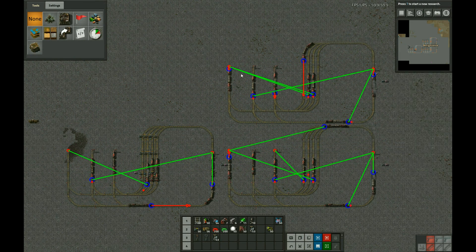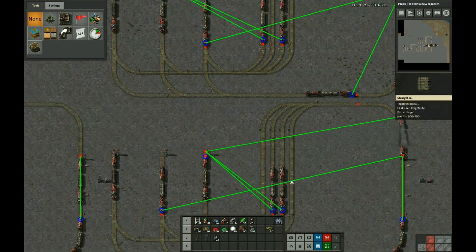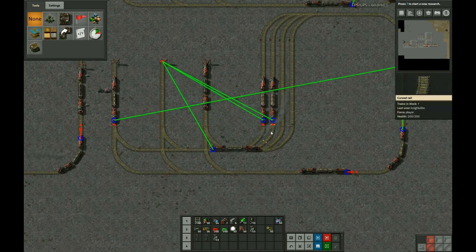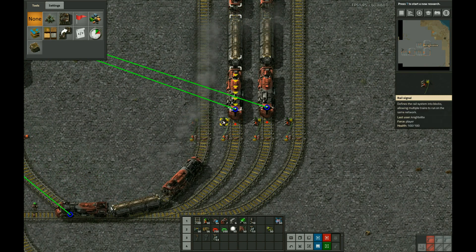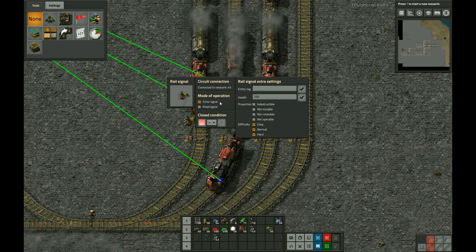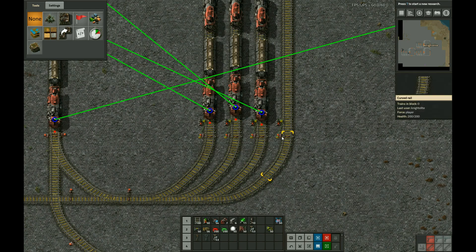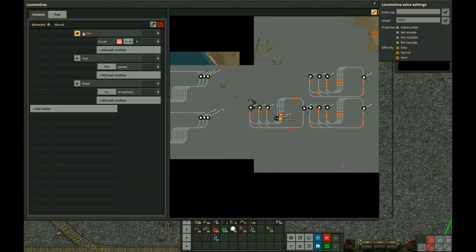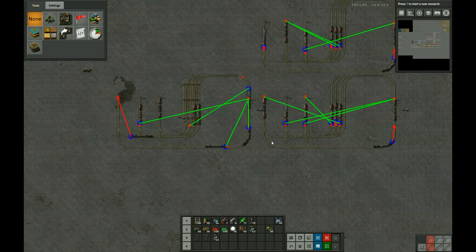Hey guys, this is Night Elite. Right now I'm looking at three different stacker designs. The one in the bottom right is the most basic stacker — we'll zoom in here. This one has a train stop at a chain signal, and when the station opens up they get to go. The one on top is a variant where there is a rail signal in front of each chain signal with a circuit network set up to read the state of the chain signal and close the rail signal if the chain signal is not ready. The last one is a stacker that has stations added to it, and the train schedule is slightly modified — it says to go to the stacker and wait until the circuit condition becomes red.